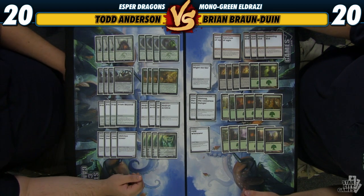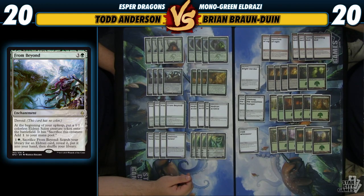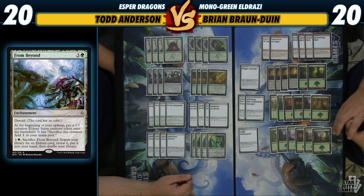The idea is we're going to use Hedron Archive and From Beyond as ways to ramp into the big things. From Beyond is easily one of the best cards in the set — it's basically like Awakening Zone except it makes a 1/1 instead of a 0/1. People are really undervaluing the ability to make a constant stream of 1/1s, especially against control decks. It can be infinite chum blockers, and it can also trade off with creatures out of mono red. It's going to sit there all game and generate advantage, and then later you can sacrifice it to search for an Eldrazi.